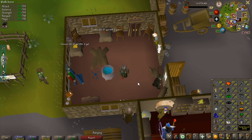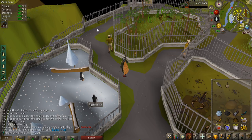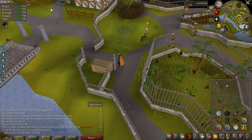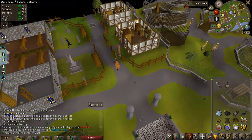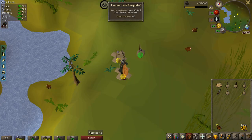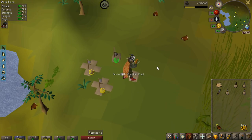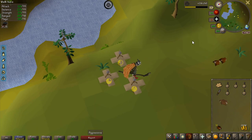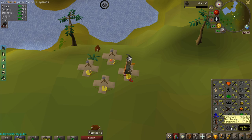Training with chinchompas is obviously a lot faster. Just completed Eagles Peak quest so we can now catch chinchompas, and I think there's a task to catch 50 chinchompas. I only had to catch 50 of them to get 100 points. It's very fast and the experience is pretty insane — I get 4,200 XP per catch, so if I catch like 3,000 I'll be 99.